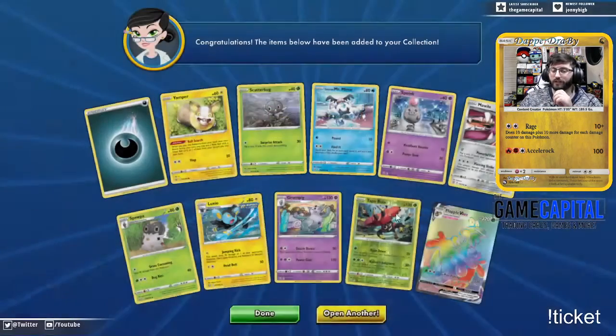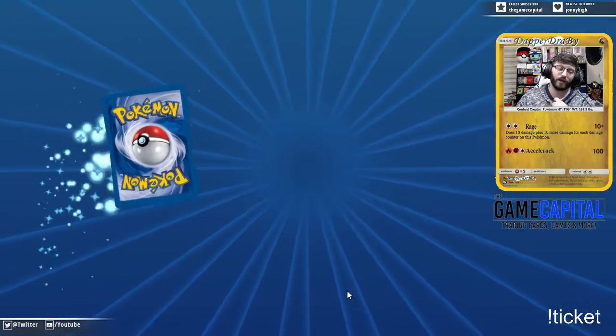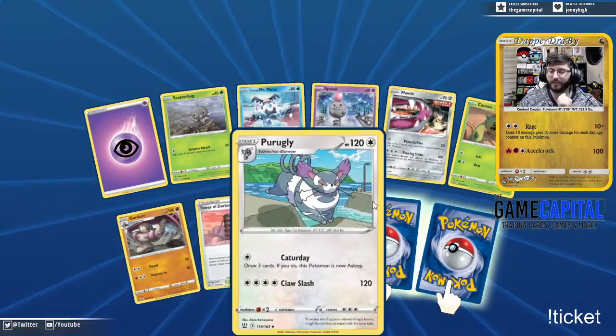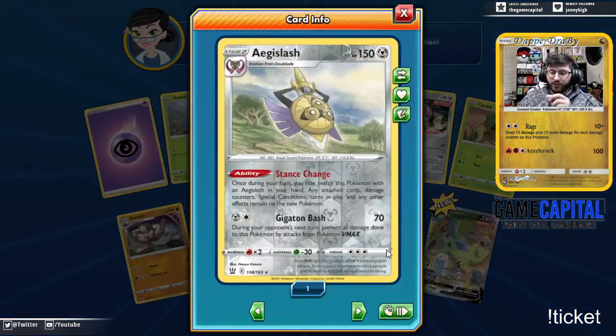We did have to reset Battle Styles, and there it is — Flapple VMAX! Needed that. Now I just need to find it IRL. So here's the other one — Stance Change. The ultimate card to search in this set: once during your turn you may switch this Pokemon with another Aegislash form in your hand.